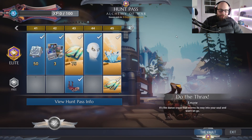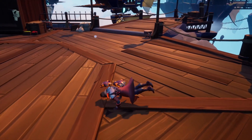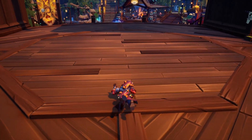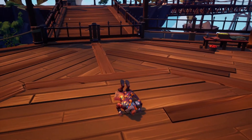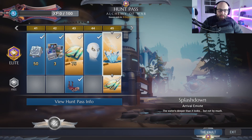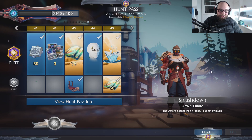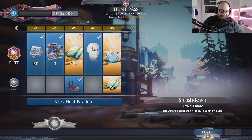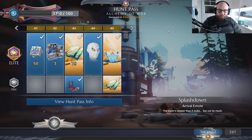On the free track we have the Do the Thrax emote, which is another emote that actually moves you. Not a lot — it's a very small crawl, but it does move you, and it's a pretty good emote. Then we have our arrival emote, the Splashdown, and once again I'm a big fan of goofy stuff. This is a great arrival emote. I will definitely be happy to see this in my random rotation for arrival emotes. I love all the arrival emotes that Dauntless has been doing — just all fantastic.